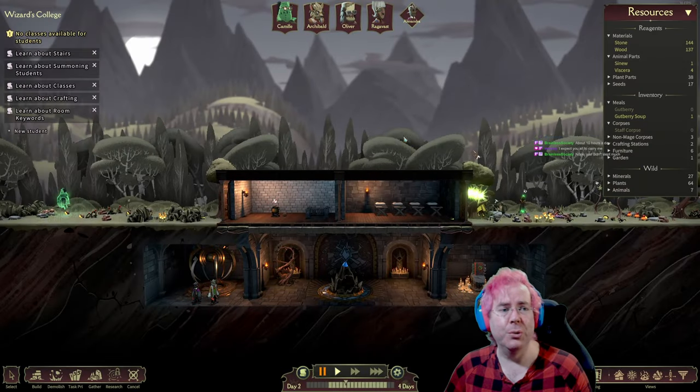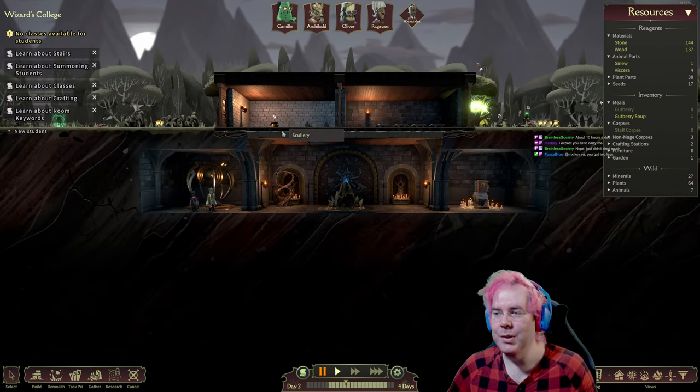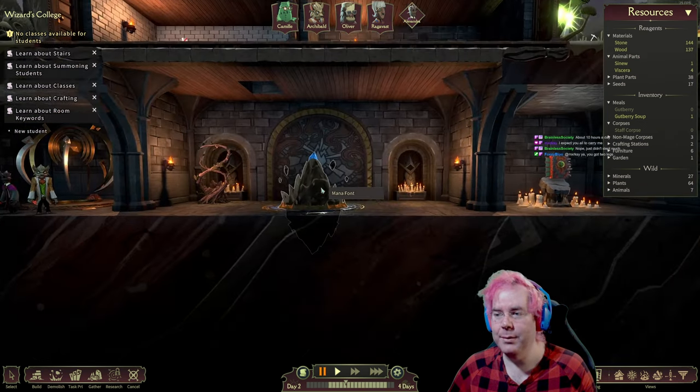So the idea here is that we're building a school for magic. We started with just this basement area with a mana font.